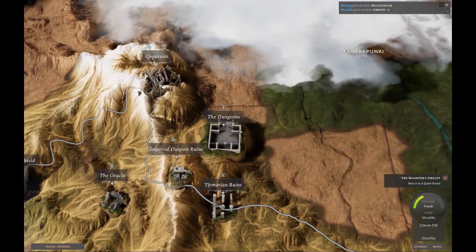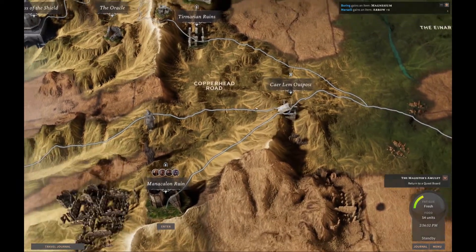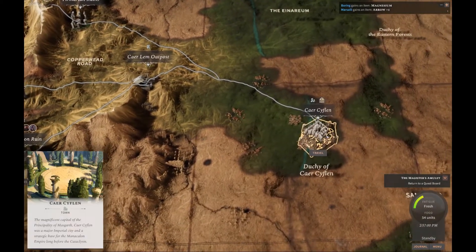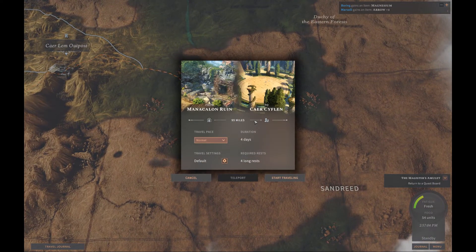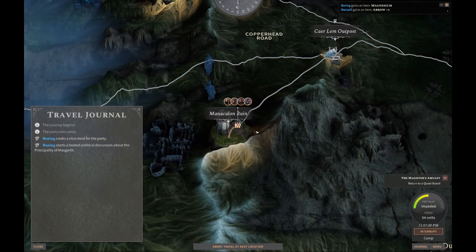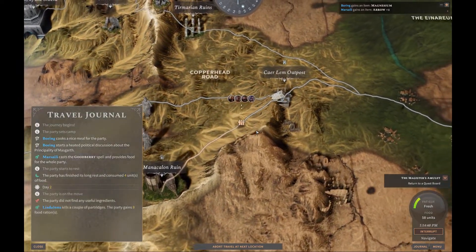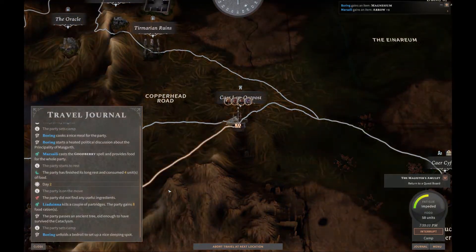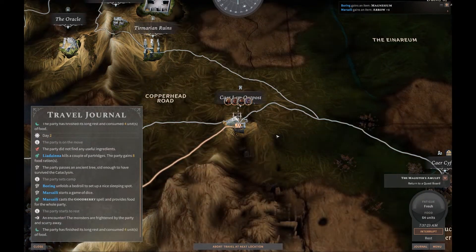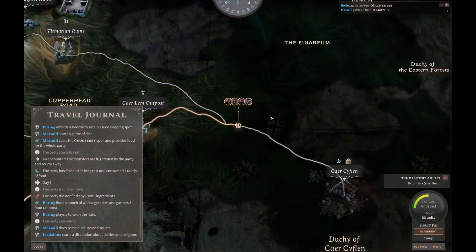So we still have a couple of side quests, and I think they're up towards this area, aren't they? There's one at this outpost, there's one there, and there's one in Copperan. So how long does it take to travel there? It would take us seven days, whereas it would take us four days to get back. So I think we'll do that — we'll turn in the quests that we have done, and then we'll use the Major Gate to travel up to Copperan, and then do those couple of side quests that are in the vicinity of there. I feel like it's been a while since we had an encounter on the road. And maybe it's something that as you get higher — yeah, another one, an encounter! The monsters are frightened by the party and scurry away. So maybe it's the higher level you get, you're just not sort of getting that kind of encounter. Enemies see that we're fairly strong and don't want to start anything.